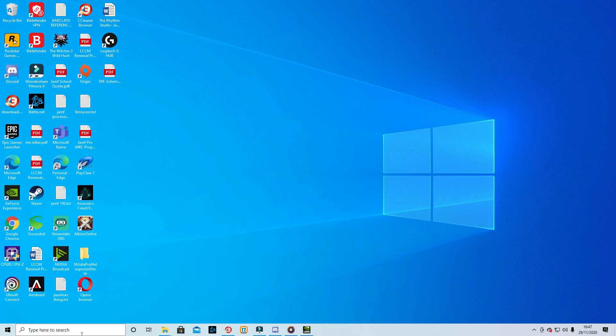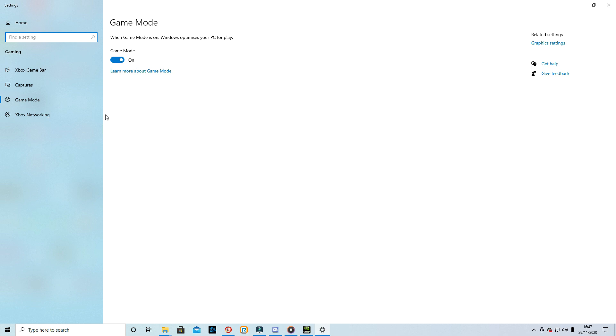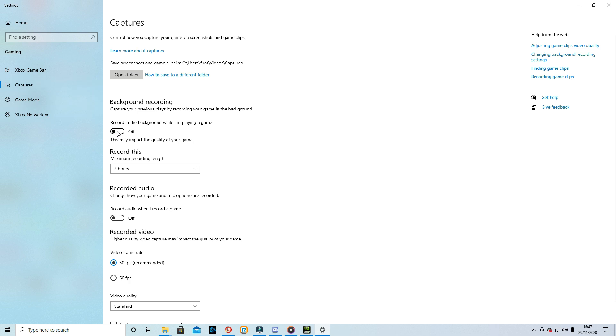The last thing to do is go into the taskbar and type in gaming. Go into your game mode settings, make sure game mode is turned on, then go into captures and make sure record in the background while playing is turned off, and record audio when recording the game is also turned off.